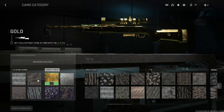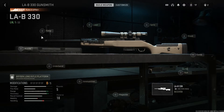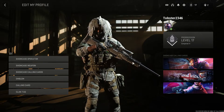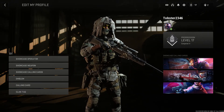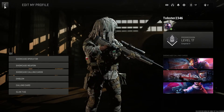You pretty much have all camos unlocked — you can have Dark Matter or whatever it's called; I think it's Orion in this game. That's how you do the glitch — very simple. Do it before it gets patched so you can look very snazzy with your customized stuff. Anyway, this is Spaghetti — have a good one.